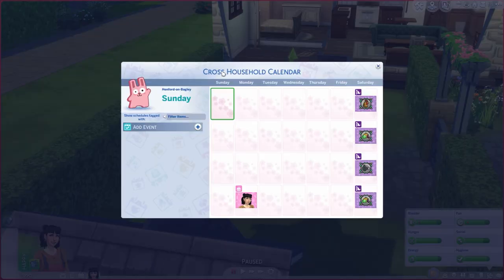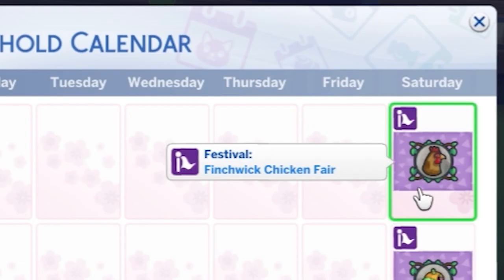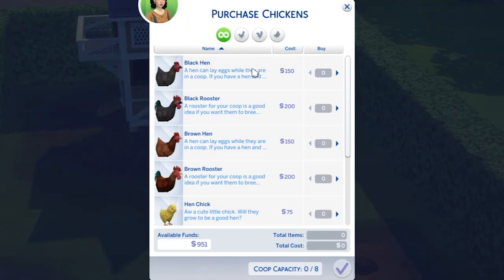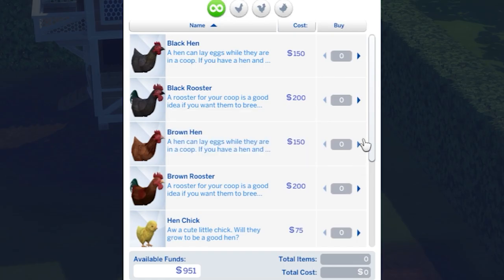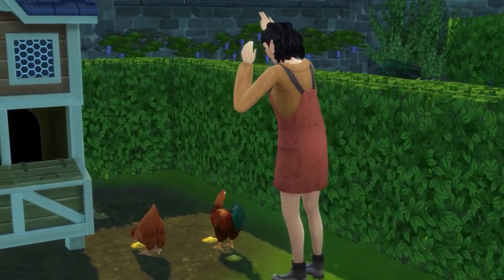I also forgot that we have a calendar now. Saturday is the Finchwick Chicken Fair, and if we get there I'd really like to enter. I think to enter we need eggs and chickens, so we should probably get some. They're so expensive — oh look at the baby chickens! We'll just get a brown hen and a brown rooster for now. Hi chickens! She's encouraged to hold egg stocks — they're so cute, and she's so good with them!